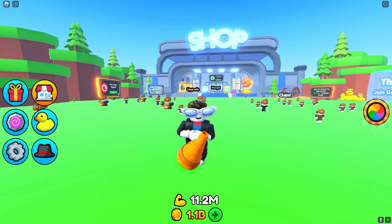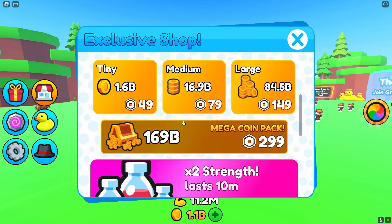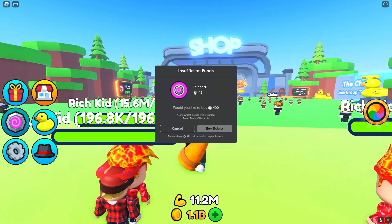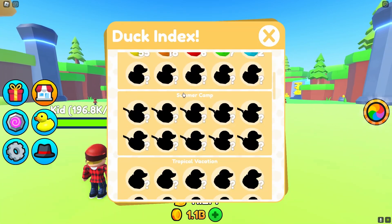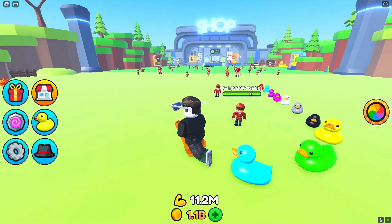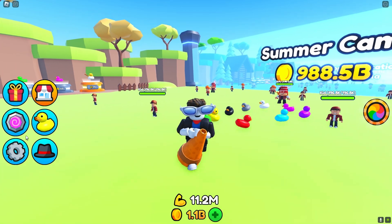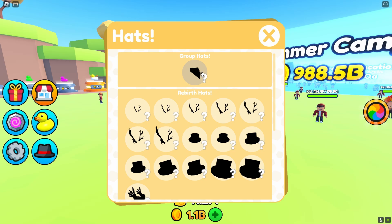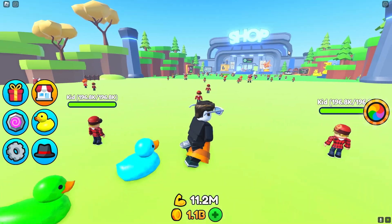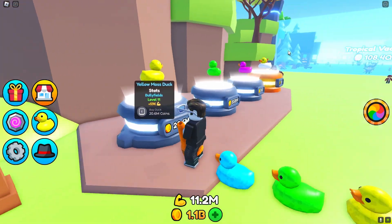Over here on the left you're going to have a code section, an exclusive shop where you can buy coins, VIPs, and game passes. You also have a teleport that you can buy and your duck index. Right now I'm on Bully Fields — got a bunch of bullies here. You also have your settings and then your different types of rebirth hats, which you will unlock later on in the game.